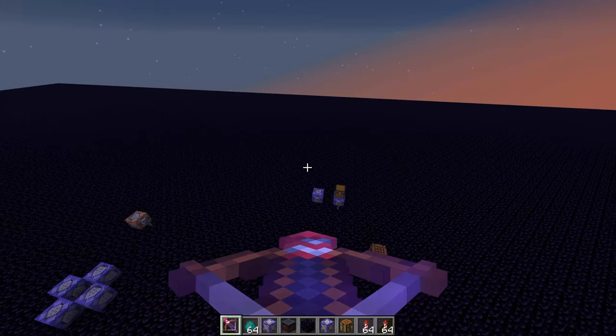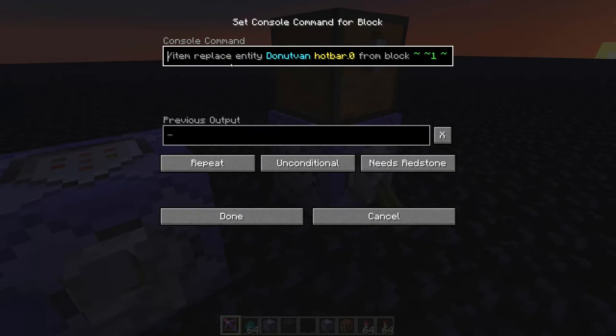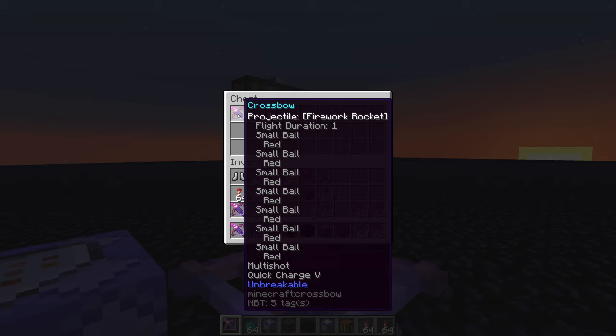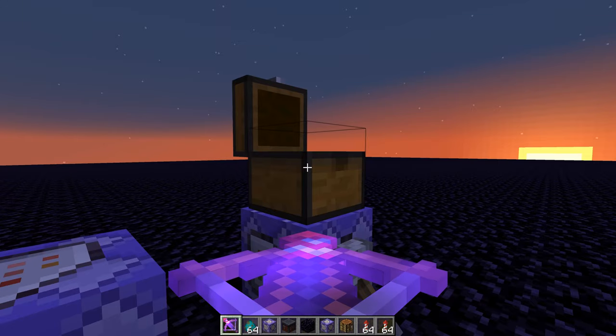But in 1.17, they changed the replace item command so that now it's item replace, and then you select the entity or block that it's replacing, and it's my hotbar zero slot. And then you can choose where it's from instead of with a specific item. So it's from the block above it, a chest, this slot, and replaces that into here every single tick. So I can do this.